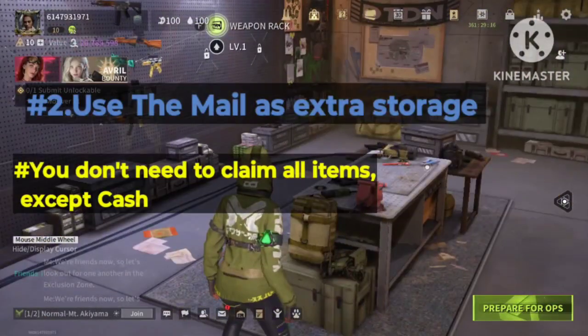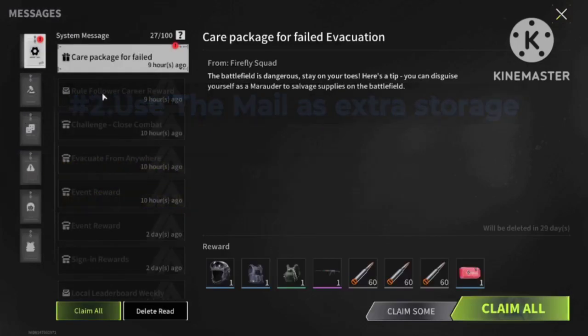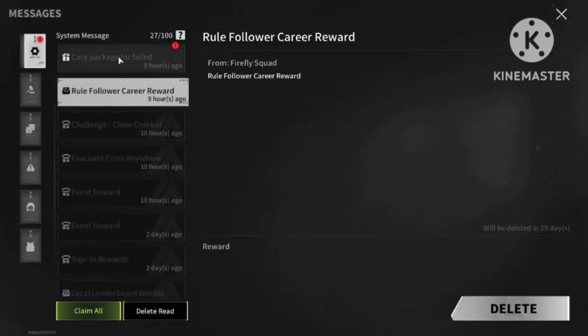Tip number 2: use the mail as an external storage to store items. You don't need to claim all the items, except for the cash.